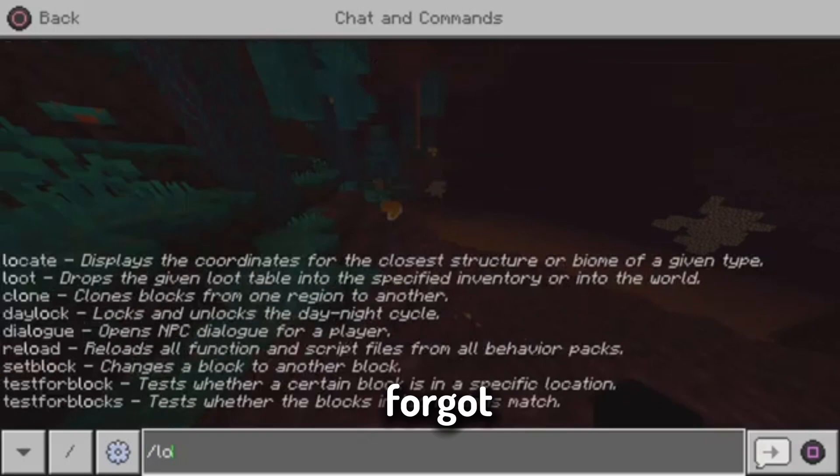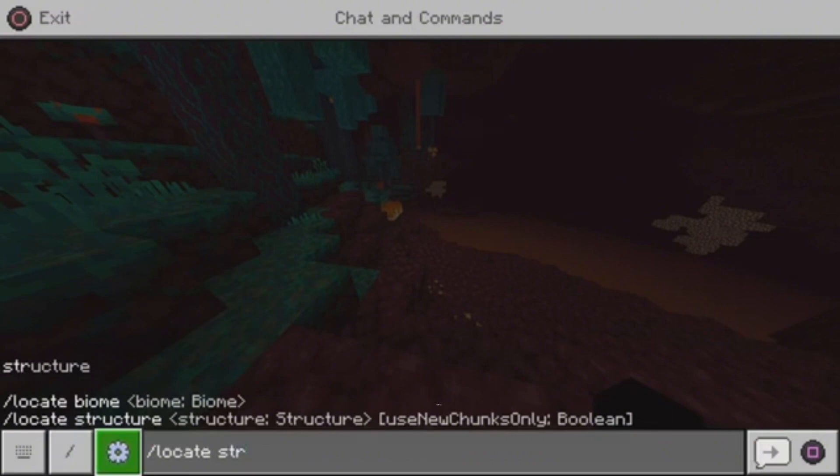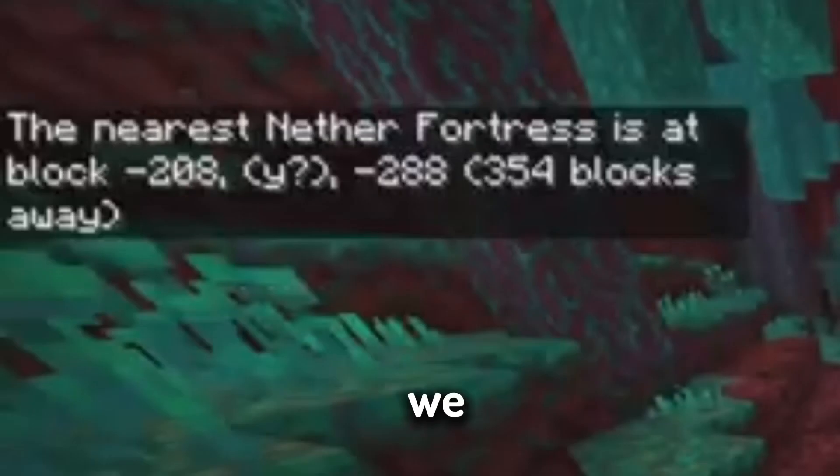Now that we're back in the world, all we're gonna do is go to chat and type '/locate' — ignore how I forgot how to spell 'locate' for a second. Now what you're gonna do is type 'structure,' and after that type 'fortress.' Ignore me trying to use the auto-typing, it didn't work.